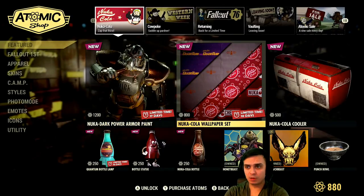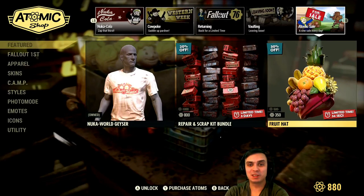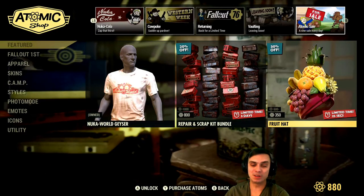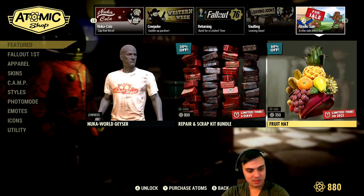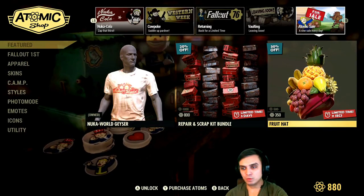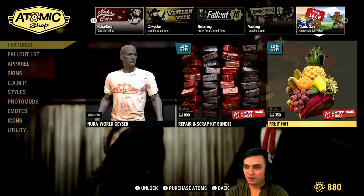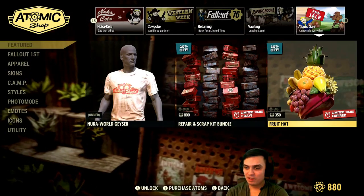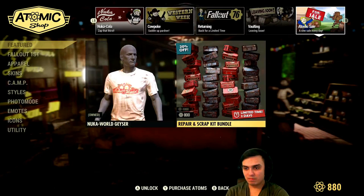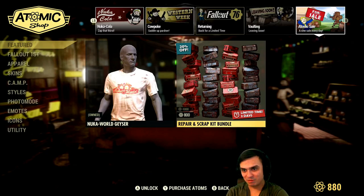Now in regards to the Atomic Shop, I do apologize that I didn't make the video yesterday because yesterday we had the Fruit Hat, which ended just a couple of seconds ago as you can see. I wasn't feeling that well the entire day and I was completely switched off from the internet — I didn't even go to work. In today's Atomic Shop, instead of the Fruit Hat, we should be getting the Wiffle Bat Skin for the Baseball Bat. I waited to watch it switch live, but it just expired and nothing appeared — I guess I need to restart the game for it to work.